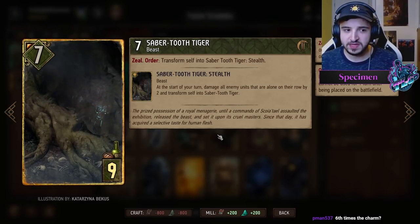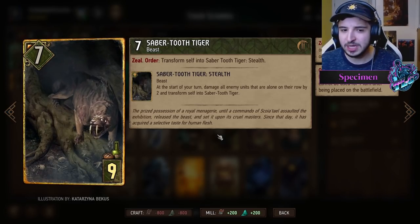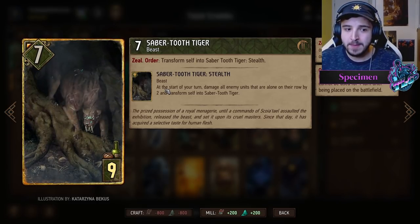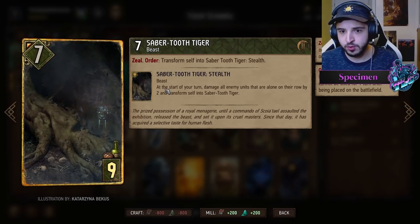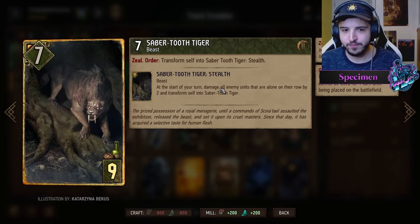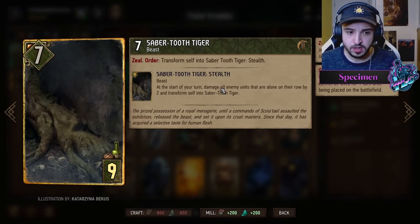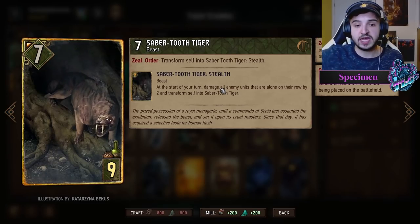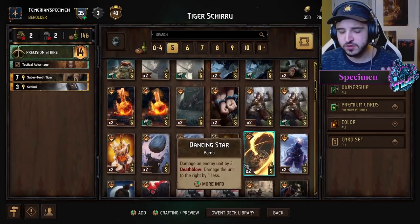It's going to transform itself into an artifact. This artifact can obviously be heatwaved, but no one's going to heatwave it because that's not actually worth it. At the start of my turn it transforms back into the Saber-Toothed Tiger — so it's an artifact on my opponent's turn, and a seven-point unit on my turn. When it transforms back it damages all enemy units that are alone on their row by two. So if my opponent plays a card on an empty board, Saber-Toothed Tiger damages it by two. Of course they could row-stack their cards or avoid the second row, but in Shiru decks we have so many ways to remove units like rebukes and Circle of Lives.